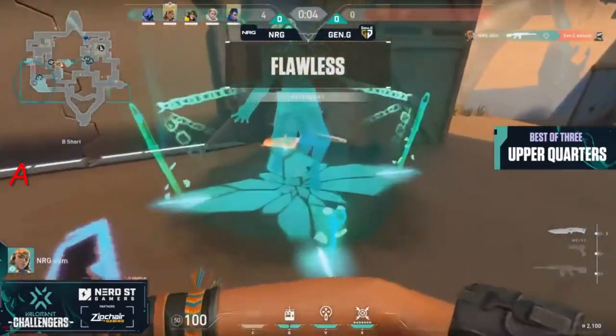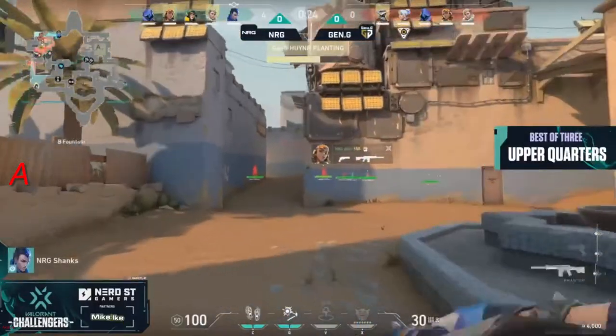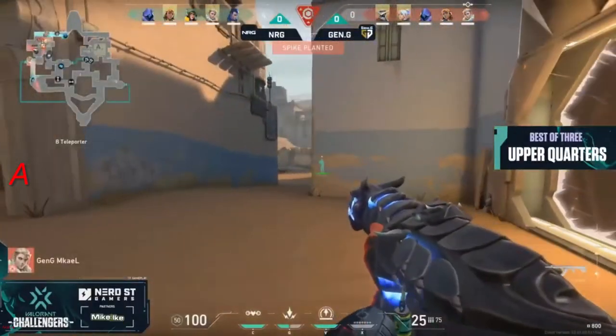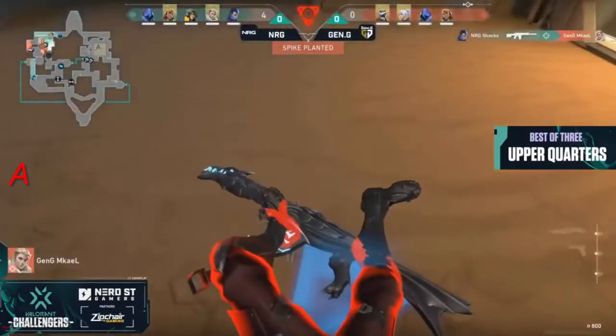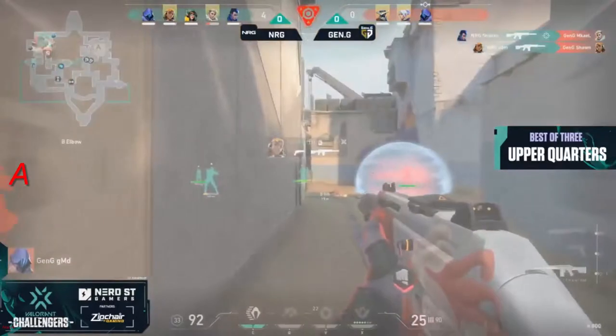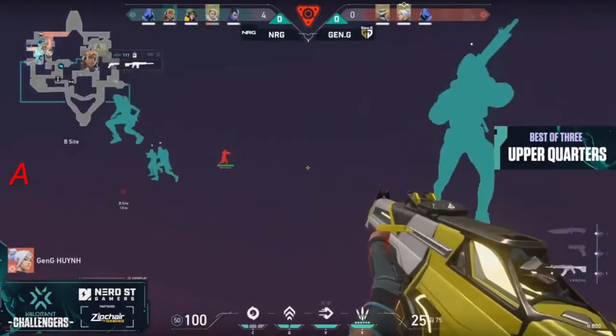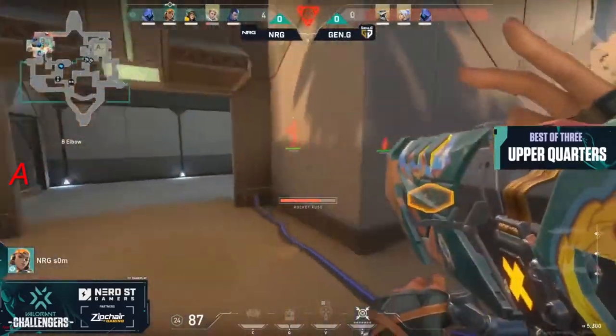It absolutely does, especially if you can do so in flawless fashion like that. That early push down B-Long actually got them the Hunter's Fury into the hands of EU. He was one point away. He got the ult work, but right now Gen.G's in a brutal pinch. Shanks on the flank with the Dimensional Drift was able to get behind them and get the opener. Sam gets in on the action as well, as Gen.G are trapped with no room to grow.